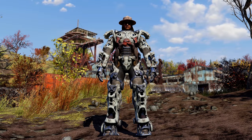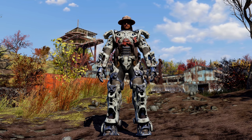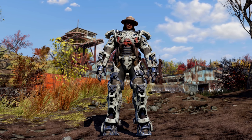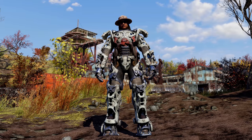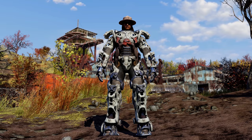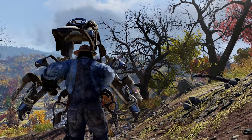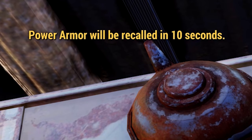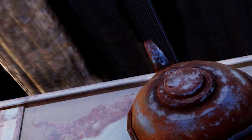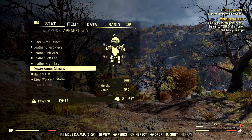Even if you're not that into the thought of power armor, I think you should definitely come and get this — it's an ace you certainly want up your sleeve. Once you hop into power armor, it is yours; no one else can steal it. So if you hop out of it and walk away for a few minutes, you'll get a message and it will automatically place the power armor chassis back into your inventory, which is a new feature from Fallout 4.